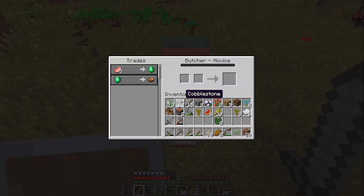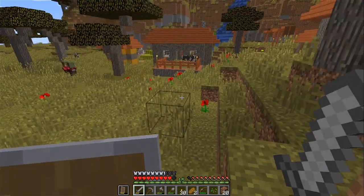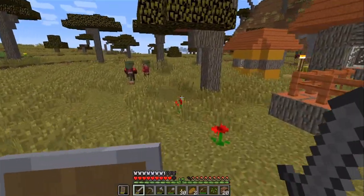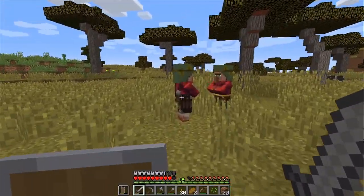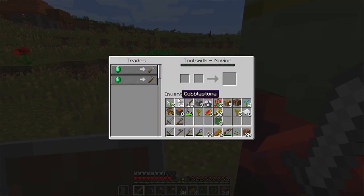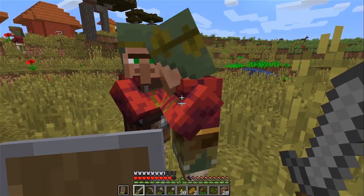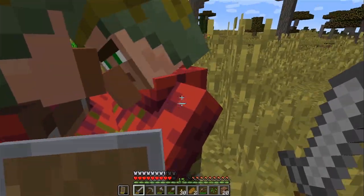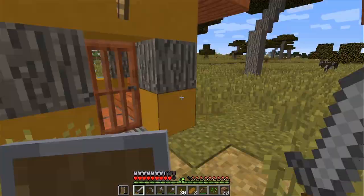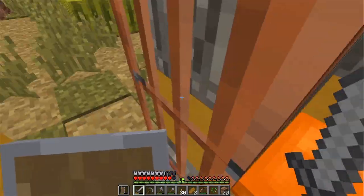This guy is a Butcher! I don't have any raw pork chops. Oh, those are cows, so I can't kill those. Creeper. Toolsmith - let's see. You don't have anything to trade? Anybody in here? Nope.